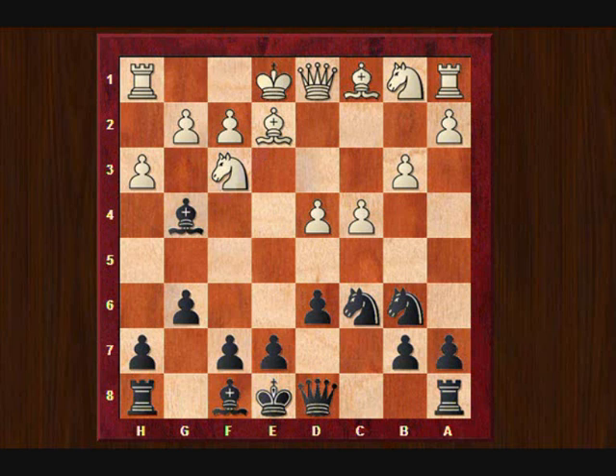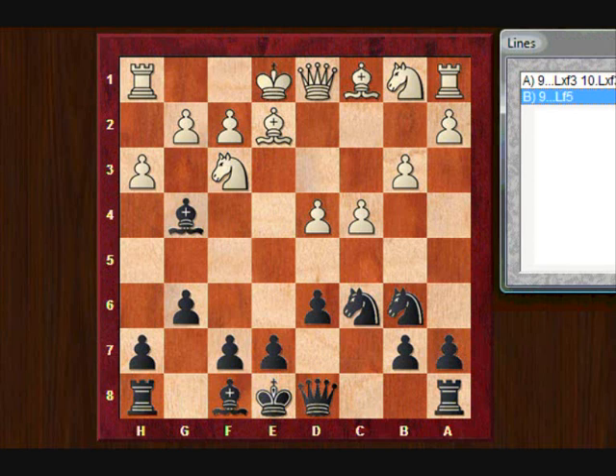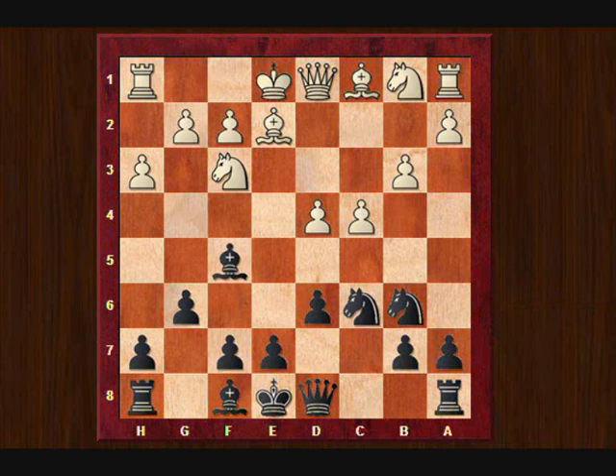If I take, I will simply give away the bishop pair, and I wasn't sure if I would have any compensation for that. So I decided to keep the bishop and play bishop to f5. Also, because I now have one piece looking at the c2 square, and because of these advances of the pawns b3 and c4, perhaps I can play knight to b4 and knight to c2 — checks like that. So perhaps the c2 square can become a bit weak later. In the game I didn't succeed in this, but that was my idea when I played bishop to f5.